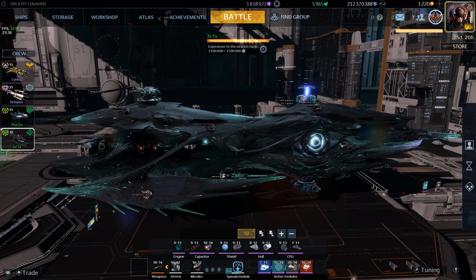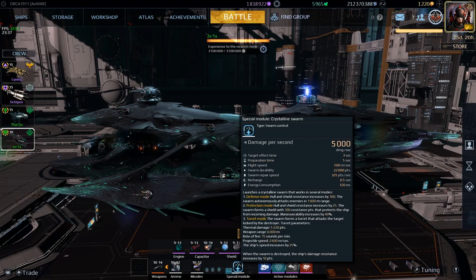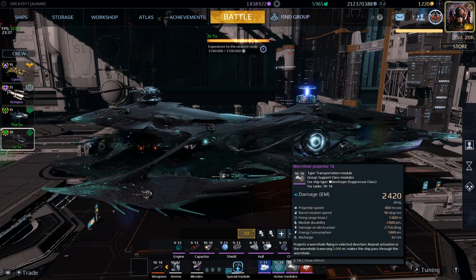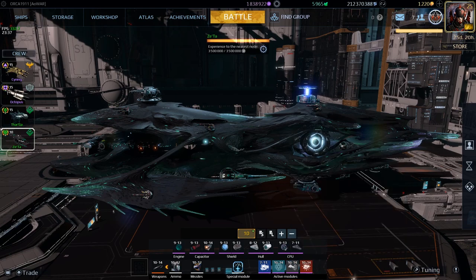A lot of people have issues with the special module — they don't know how or when to use it. To keep things simple, just stay in the first mode, which is defense mode. It grants you 100 points of resistance on both hull and shield. Overall, this build regenerates really well and tanks damage well, but it doesn't hold up in prolonged battles, so remember to withdraw from battles you seem to be losing. Use the Teleportation Sphere and the Wormhole Projector to save yourself from certain death.